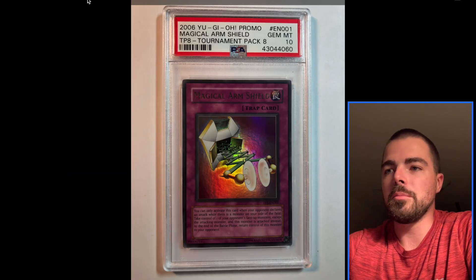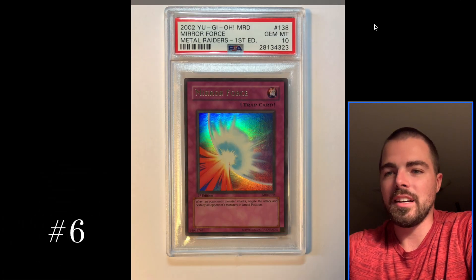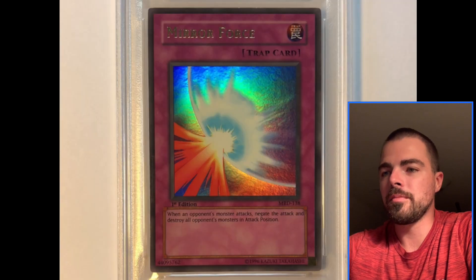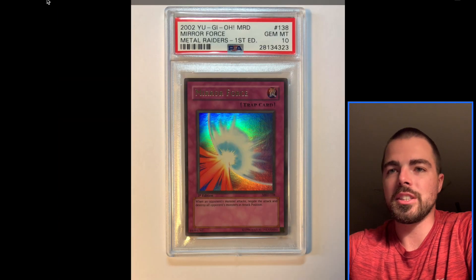At number 6, we have Mirror Force. Super, super iconic trap card. Super powerful. If this got flipped over, you'd have a hard time coming back in a duel. So just up there at number 6 for that reason.